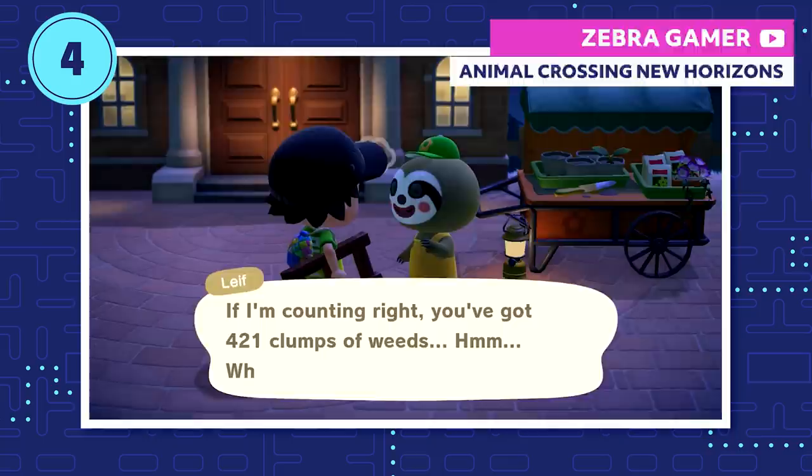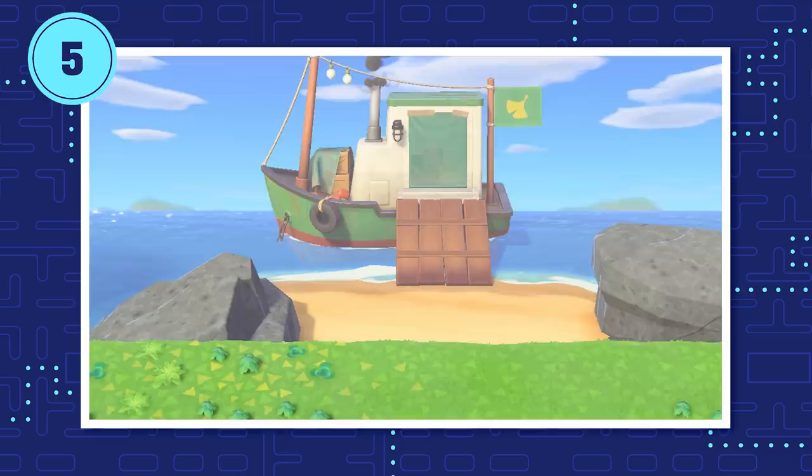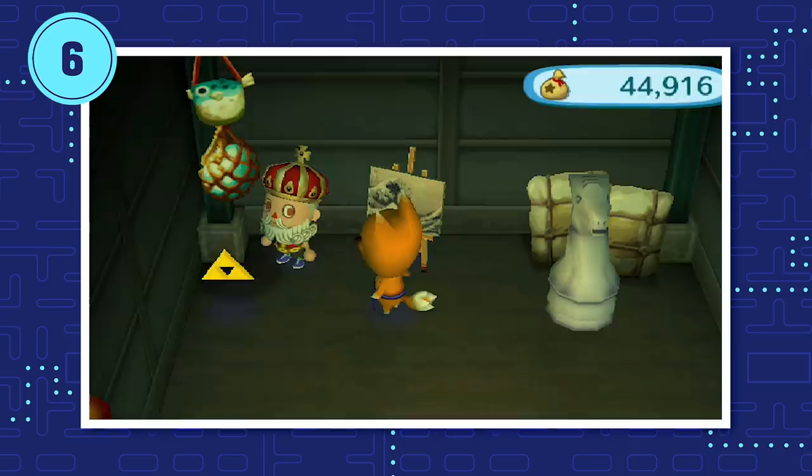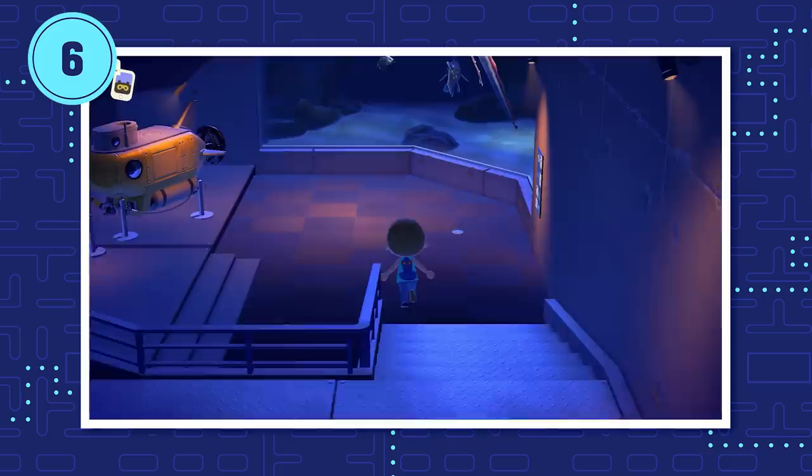Redd is also back. This time, he's rebranded himself as Jolly Redd and runs his shop out of a boat. That treasure trawler always docks at that weird, secret-feeling rocky beach on every island's north coast. Redd has been in every single Animal Crossing game, but to get him to appear in New Horizons, you have to donate at least 60 items to your museum — fossils, fish, and bugs combined. You were probably well past this point by the time Redd was introduced.